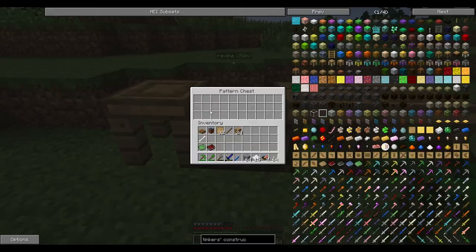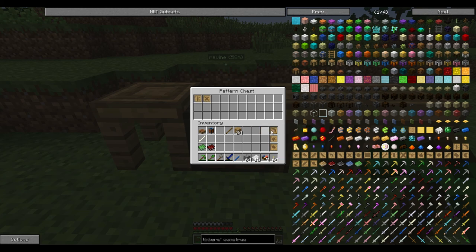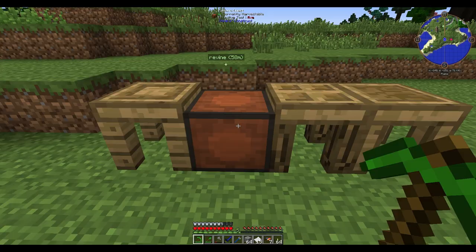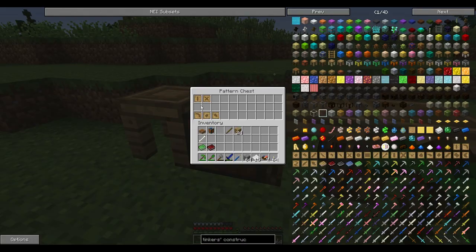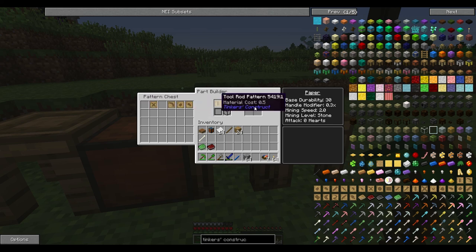The first thing we need to do is get some of these patterns into this chest. We use this stencil table here to choose what we want to make, and then we throw stuff in. We want to make one of these tool rods first of all — I want a stick tool rod. We'll throw all of them in there. And then we also want one of these bindings, and a pick head. I'm also going to make the ones for the shovel head. We could make a sword actually but we're not going to do that yet. We can now use the stencil table. Here's all of our patterns — we go ahead, put a piece of paper in there, make a paper rod. Done.